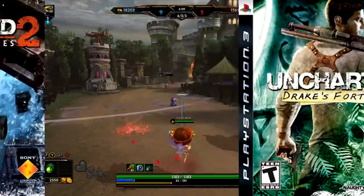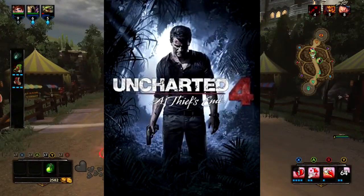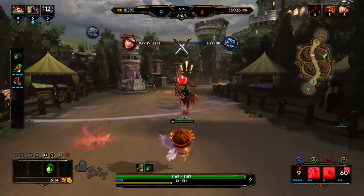This pack includes Drake's Fortune, Among Thieves, Drake's Deception, and Uncharted 4: A Thief's End multiplayer beta, which is set to be available from December 4th through the 13th.